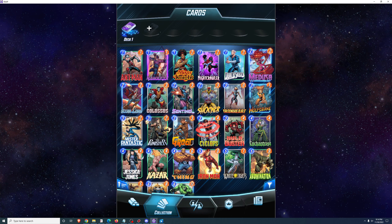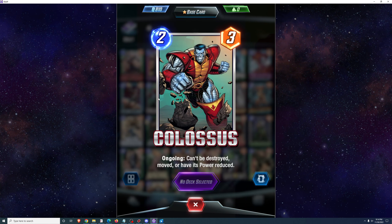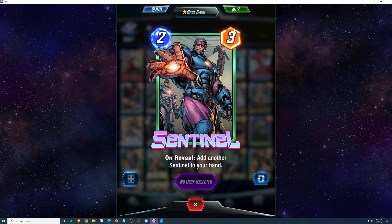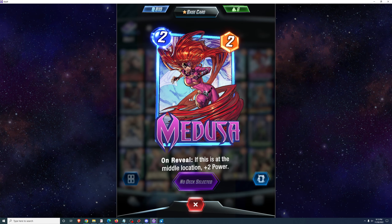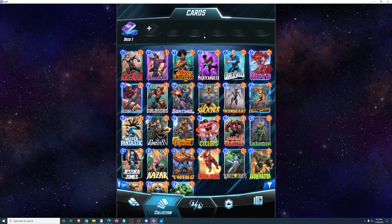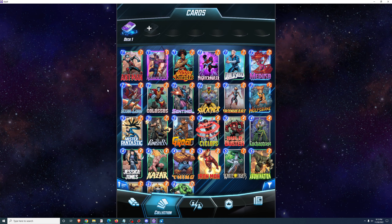The two-cost cards. We've got Medusa — on reveal, if this is at the middle location, plus 2 power. Star-Lord — on reveal, if your opponent played a card here this turn, plus 3 power. Colossus — can't be destroyed, moved, or have its power reduced. Sentinel — add another Sentinel to your hand. And Shocker, which does nothing. Medusa has the potential to be 4 power, and that's an on-reveal effect that's going to be very consistent — you'll get it off nearly every game. Star-Lord has the potential to be plus 5 power total, but it's going to be a pretty inconsistent effect. A lot of the time he's just going to be a 2-2, depending on how reliably you can predict where your opponent is going to play cards.